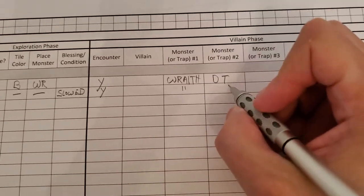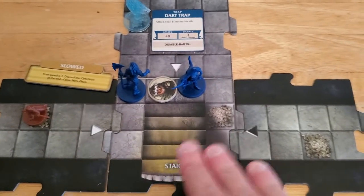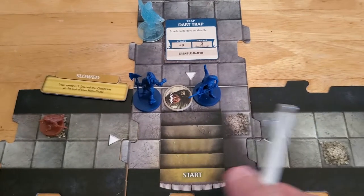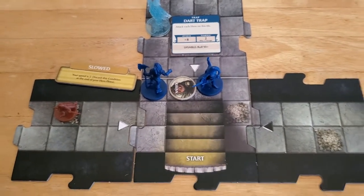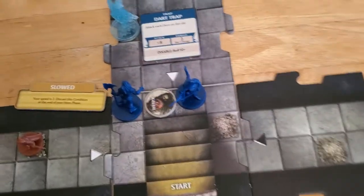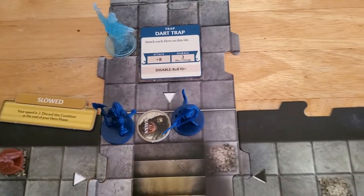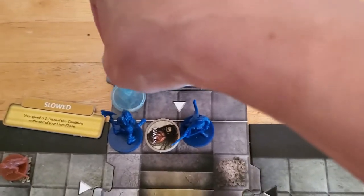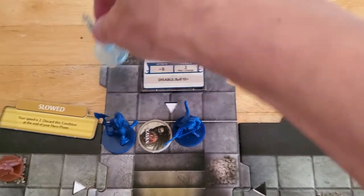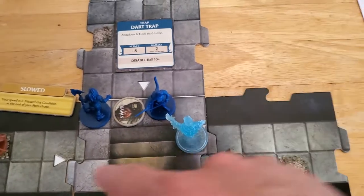The slowed effect will expire when we get to this point - put a little note there. The wraith and the dart trap are still around. We've technically started the villain phase so we have to check for Cabin. He's on a tile with a hero and there's no monster, so we're good. The wraith is going to activate - if the wraith is within a tile, it's going to move adjacent to the closest hero and attack with life draining claws. The closest hero is going to be Arjun.